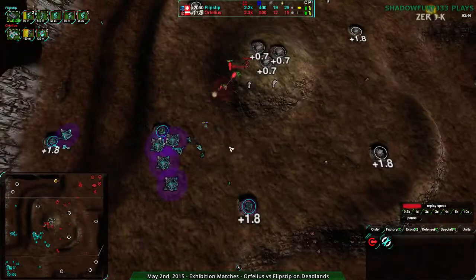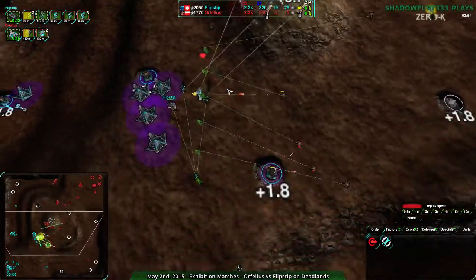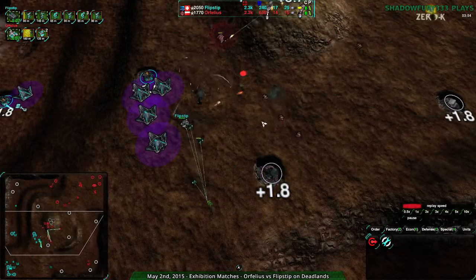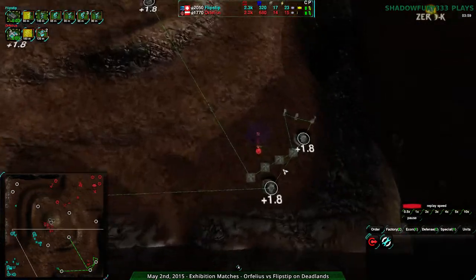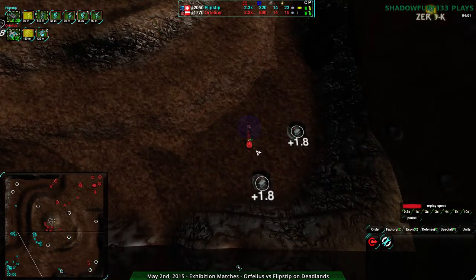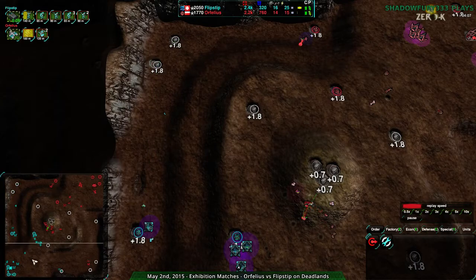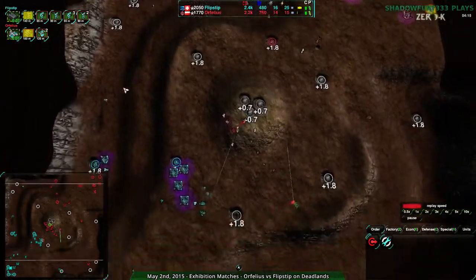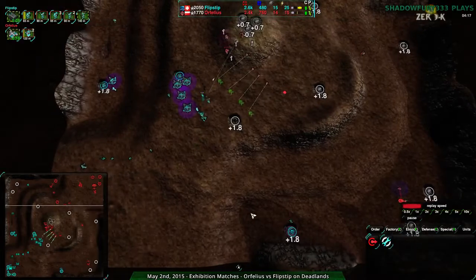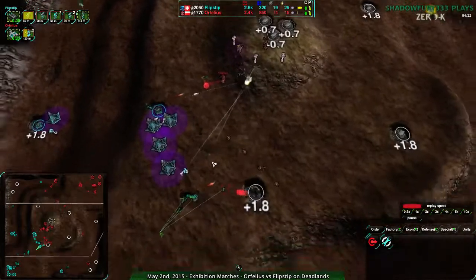Orphilius is actually taking the center. Flipstep not focusing on that as well — they got the first part of the center faster but didn't get the hill. Orphilius on the hill is going to be difficult to deal with. At the same time, Flipstep has started to expand along the sides, but Orphilius has already taken the southeast corner. Both players going for southeast, and Flipstep also going northwest. Players often expand counterclockwise when starting from corners, but Flipstep is actually expanding in both directions.